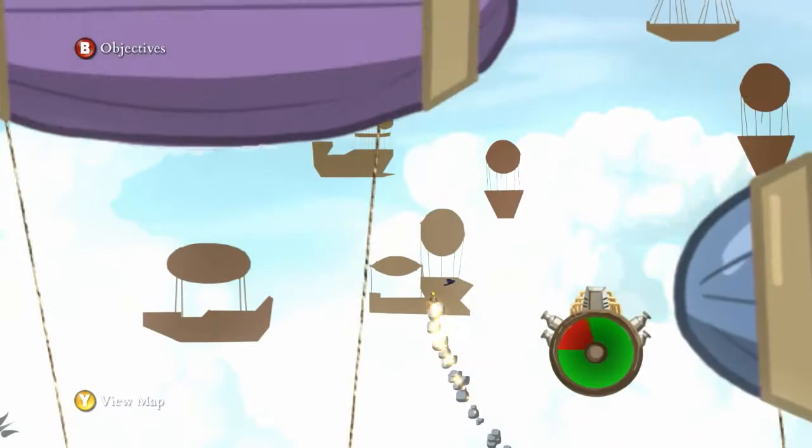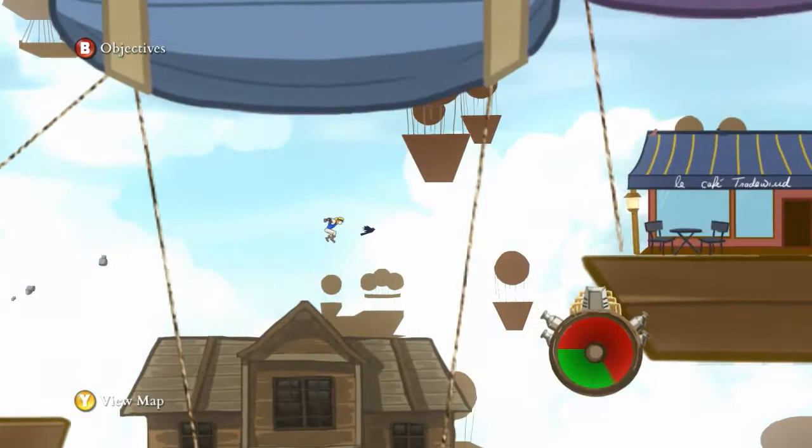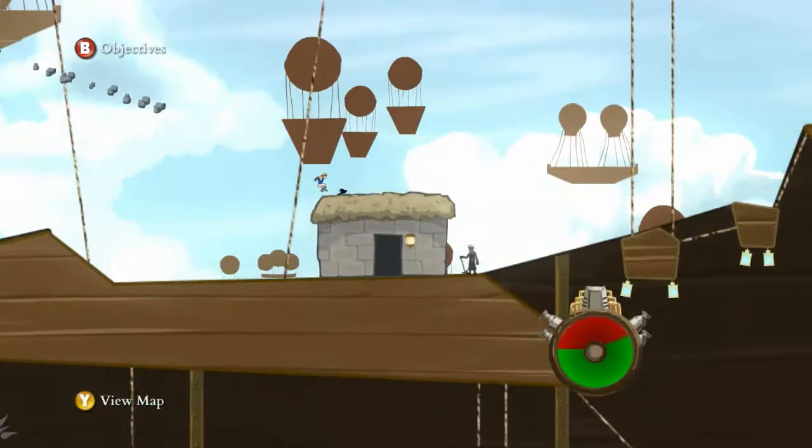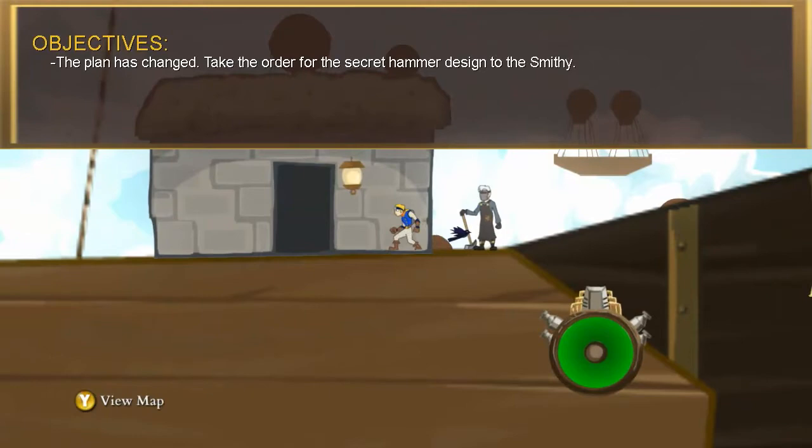What are you doing? I don't know where it has to be — I'm just talking shit, it could be anywhere. Edgar's steak sandwich. Tell Edgar I'll requisition this top-secret hammer design from the smithy instead. Really? The plan has changed — take the order of the secret hammer design to the smithy.